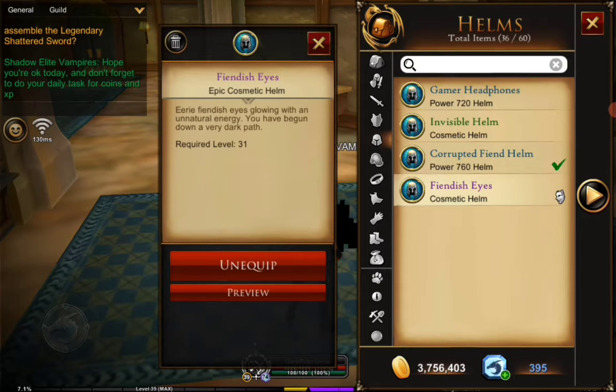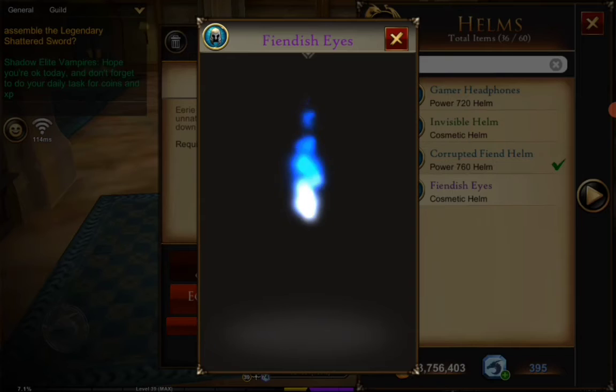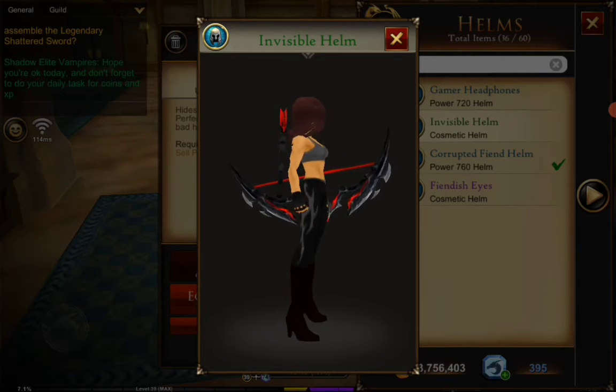If you don't want the gear equipped for stats to show, you can equip something else as cosmetics by tapping on another gear and tapping the second equip button. Equipping gear as cosmetic will show, and the one equipped for stats will not show.